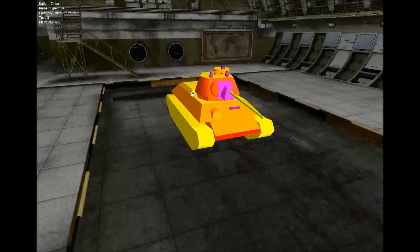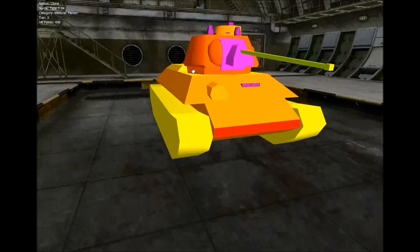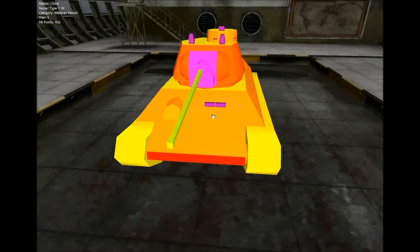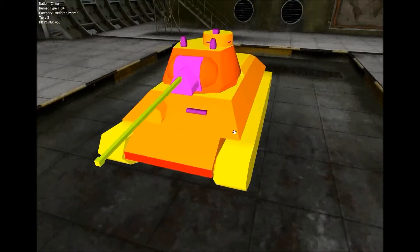Findige Spieler schießen dann allerdings hier rein, zwischen diesem kleinen Bereich, zwischen Turmdrehkranz und Wanne, hinten in den Heckaufbau. Ist schwer zu treffen – meistens sind es Glückstreffer und vorwiegend wird auf den Turm geschossen bei dem Panzer. Somit sind wir durch bei der Panzerung und kommen nochmal zu einem Replay.